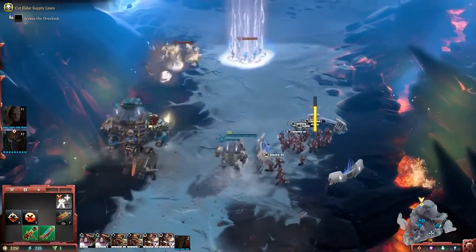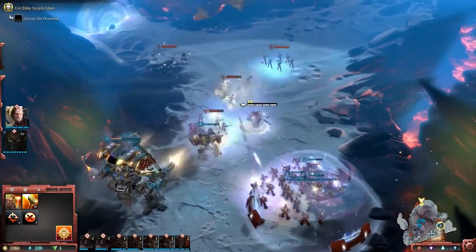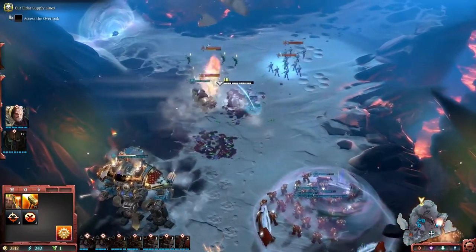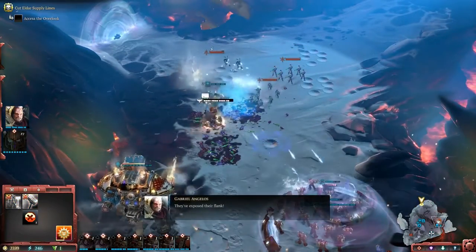Cover is essentially a point that you capture that then provides complete protection from ranged fire until its health is depleted. So my tactical marines are safe in there — you can see the fire bouncing off the screen.